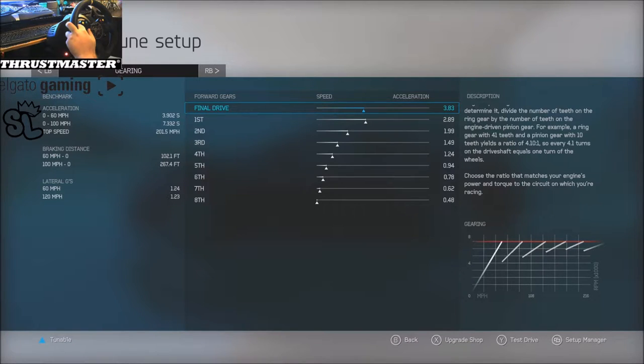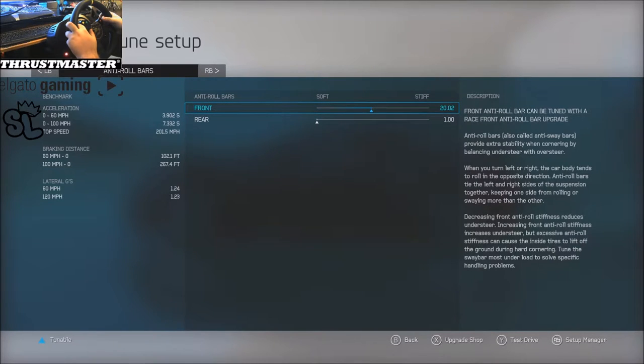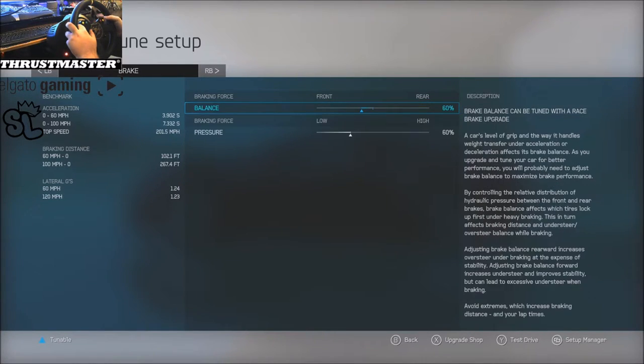So the gear ratios are: 3.83, 2.89, 1.99, 1.49, 1.24, 0.94, and 0.78 — don't worry about the last two because they don't exist. Alignment same as usual: 0.5 and 0.8 for the toe, seven caster. Roll bars 20 and one. Springs 533 and 294, slammed. Rebound is eight and six, bump is four and two. Brakes at 60/60 and a locked diff.